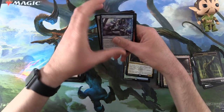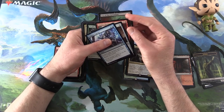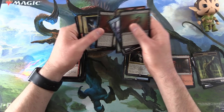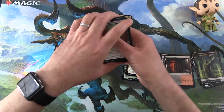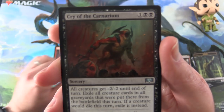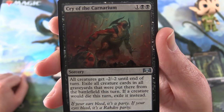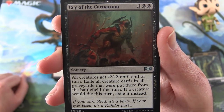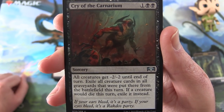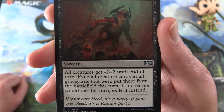And in the uncommons, we've got two of Cry of the Carnarium, so that's what we're going to pick. Sorcery for 3 — all creatures get -2/-2 until end of turn. Exile all creature cards in all graveyards that were put there from the battlefield this turn. If a creature would die this turn, exile it instead. That is pretty powerful. If your ears bleed it's a party; if your eyes bleed it's a Rakdos party.